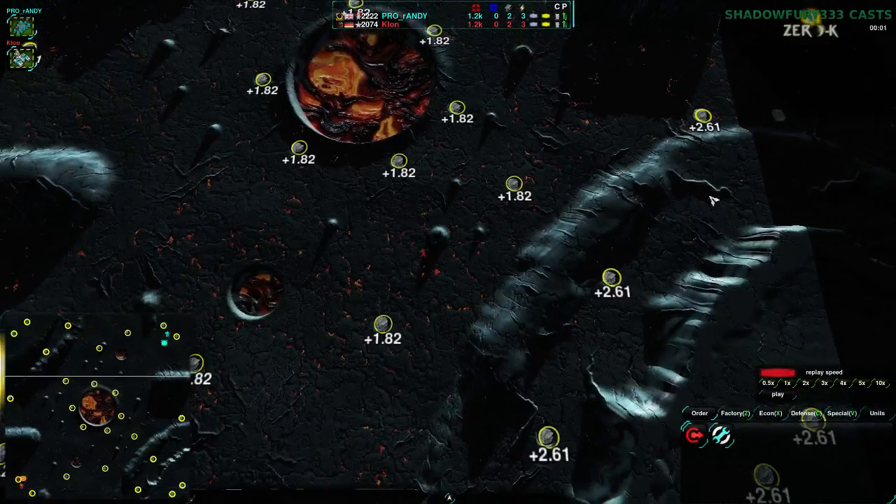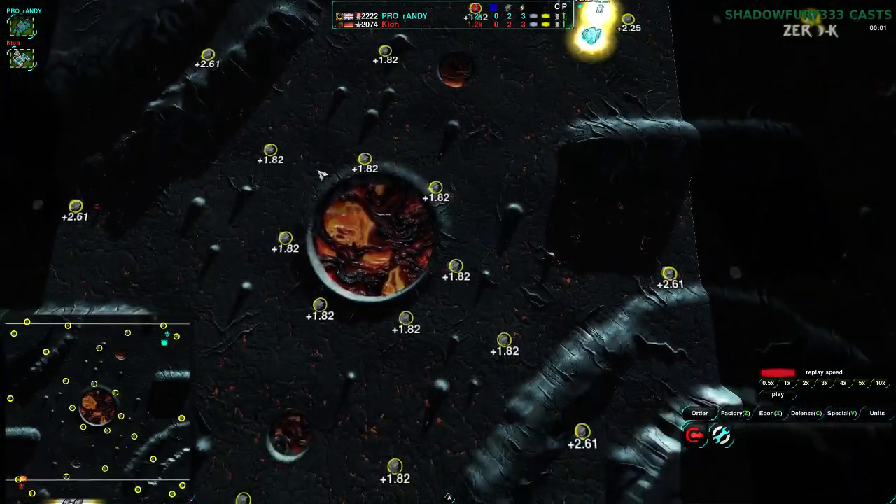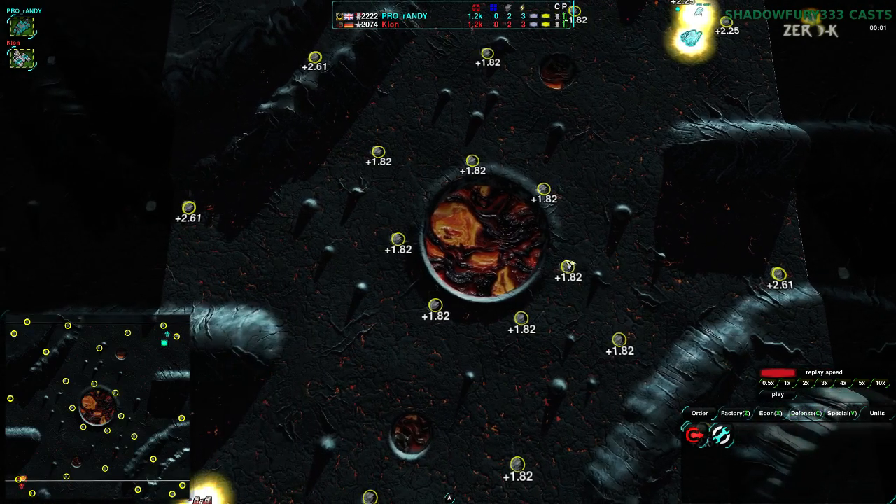And then of course there's that one metal spot that's kind of out of the way. The center tends to be fairly contested, but whoever can take it works out fairly well. Usually these metal extractors go to the south player, and these ones go to the north player, with these two being contested.